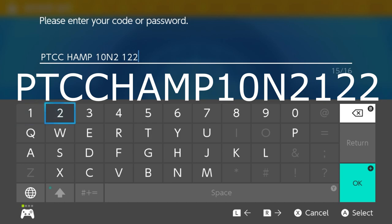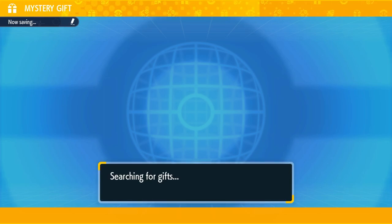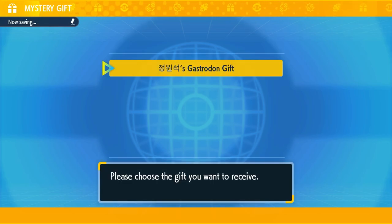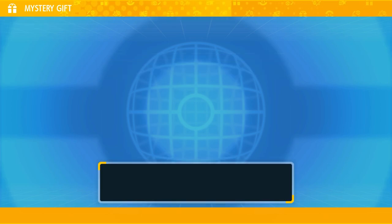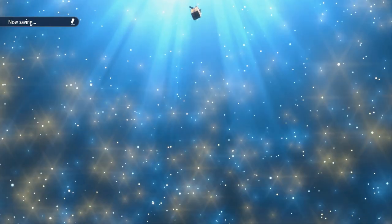Here is the actual mystery gift itself and the code. The gift this time is actually a competitive Gastrodon, competitive ready. It's got the moveset, it's got the stats and everything else. When I checked the stats, it didn't look like they were max EV trained, but I don't know. If it won a championship, then it's a good Gastrodon, right?